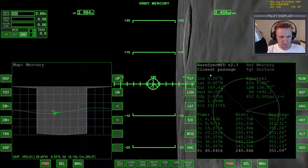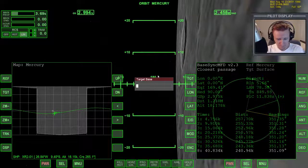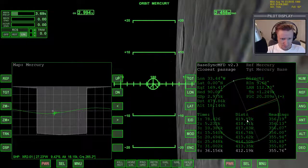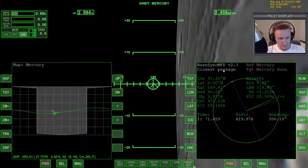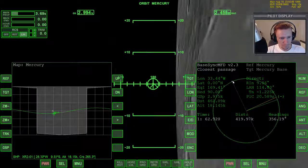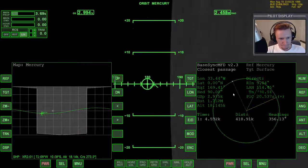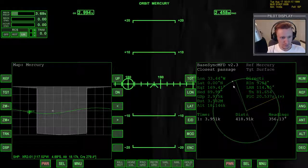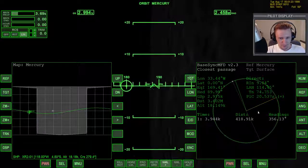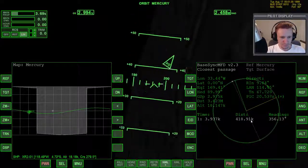Let's bring up Base Sync — I do like Base Sync for this purpose. Closest passage is what we want, on equator, direct. We want to target Mercury Base. I'm 419 kilometers out from Mercury Base. We're going to try one orbit — come around here to this node and do a plane change maneuver to try to get more lined up with the base. Hopefully we can get it all on one pass. Looks like we'll get it — we only need a 20-second burn total. It tells us we need to be rotated Normal Plus. That's PLC — plane change. Use the autopilot to speed up that process.